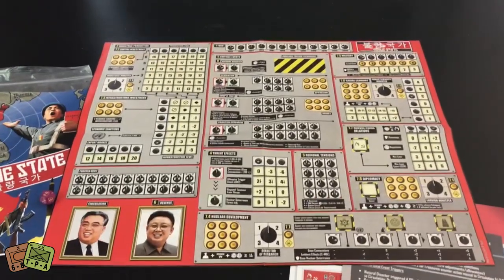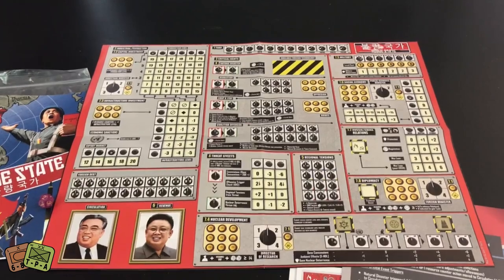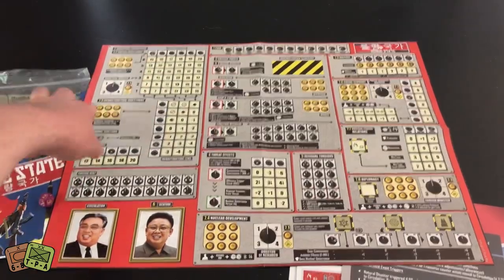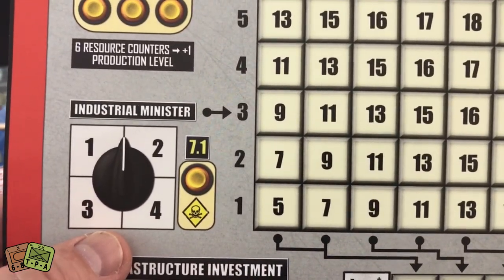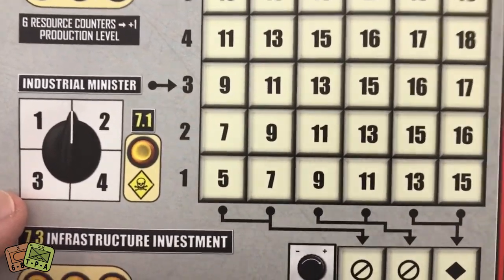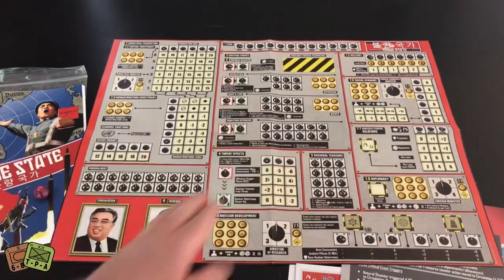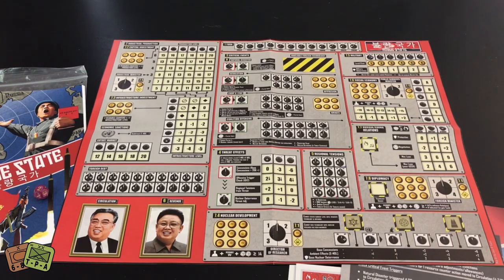Let me move the camera to center it up — here's that control panel. Going top to bottom, left to right: on the upper left you've got your production value with different markers. I'll show you this cabinet minister — the industrial minister, where you roll a die, half it rounding up, and place it on the dial. That is the skill factor of that industrial minister. You do that for each minister identified on the board. It gives some variety to the game, but could also be fairly punishing if the dice aren't kind to you.